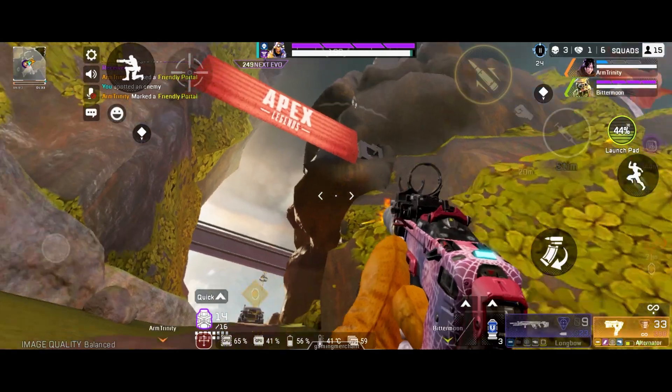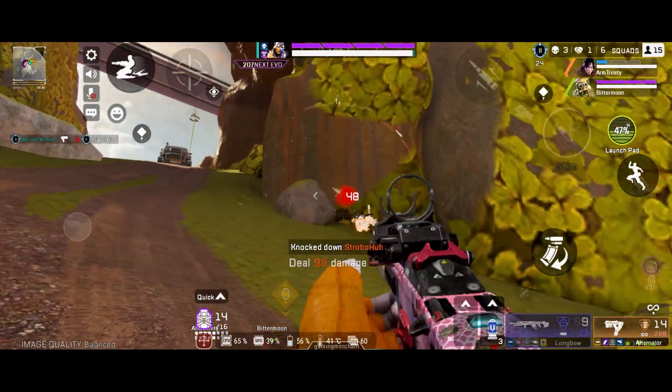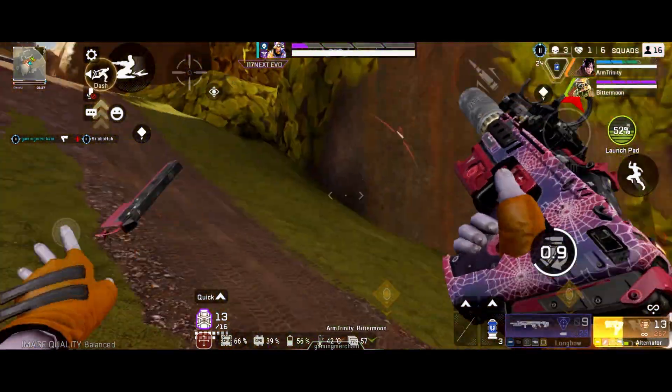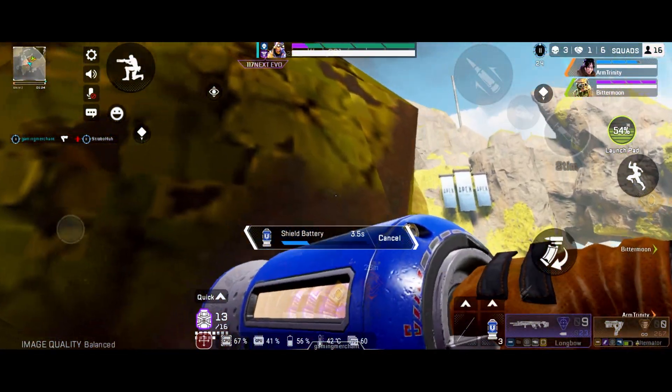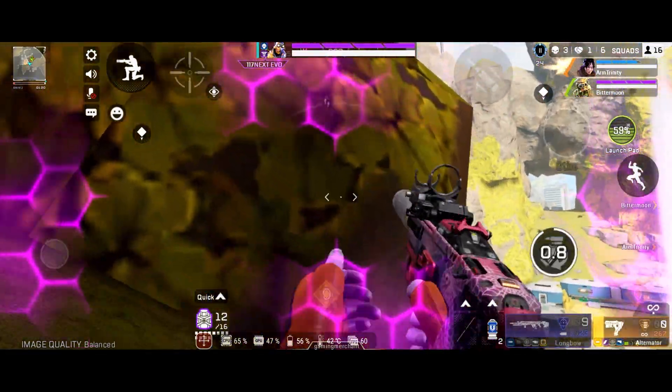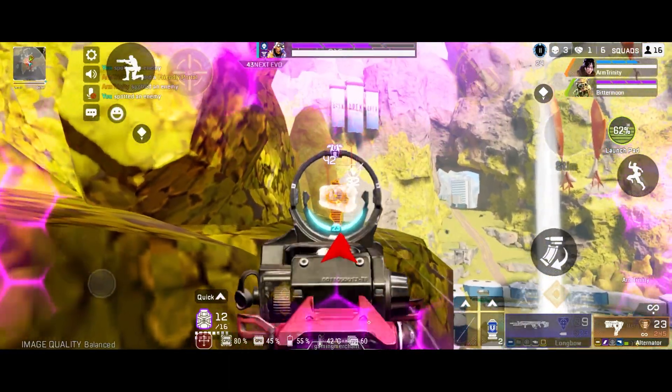If you spend that time missing shots on a different weapon, you're going to miss a lot more bullets because of the faster fire rate on other weapons. So even though the Alternator fires slower, somehow it just ends up being quite useful. You can see in this diamond level game here that it's quite effective at knocking players because you can just keep firing forever.